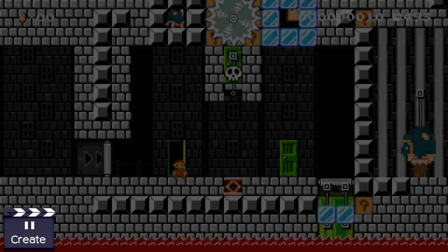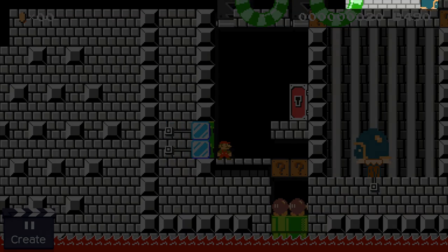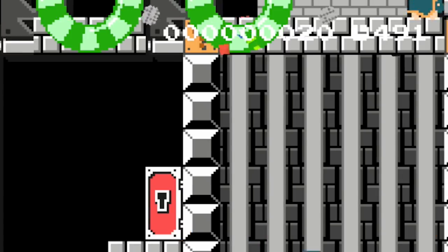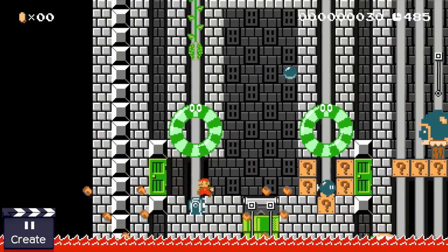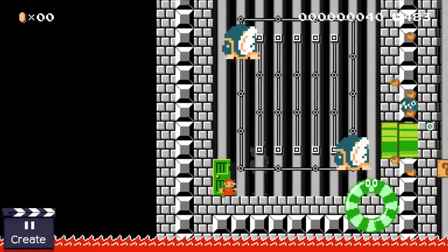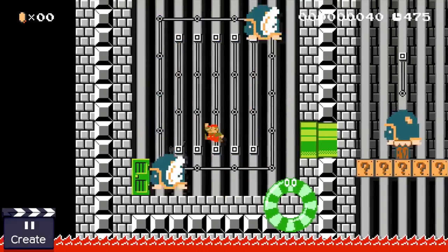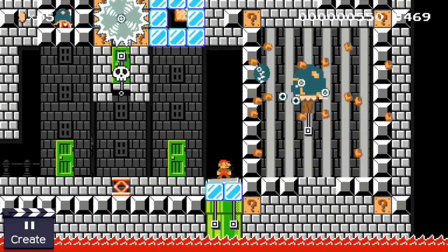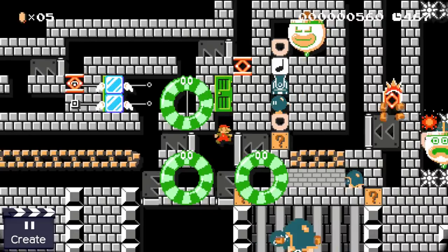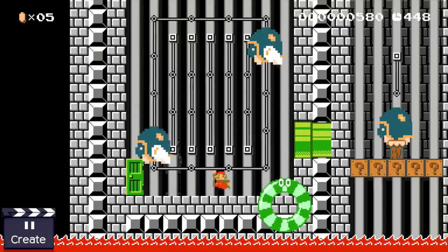Mario decides to use the standard attack first, transporting him to the attack screen. We have to wait until the attacks are loaded. The Beatli's HP is shown in the top right corner. The standard attack deals one damage. Afterwards the Beatli attacks - it actually has two different attacks and its AI is programmed to choose one randomly. The first attack Mario has to survive is Flight: the Beatli flies high into the air and drops down to try to hit our plumber. Once the defend phase is over and Mario attacks again with the random attack, it deals exactly one point of damage.